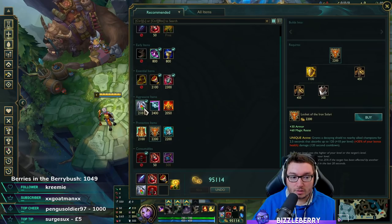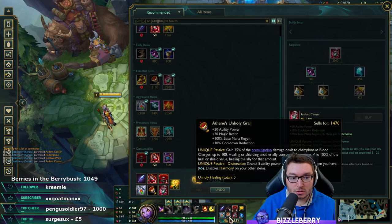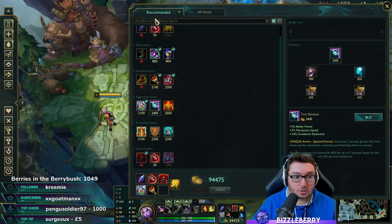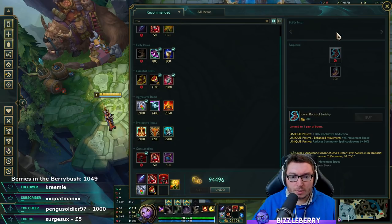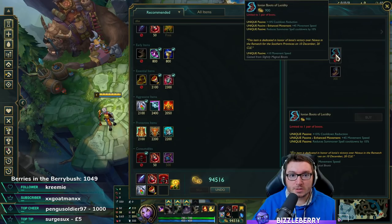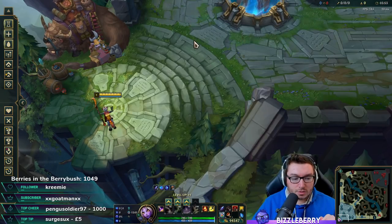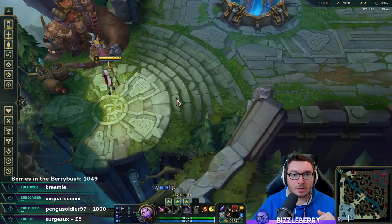Your third item is pretty flexible. Don't buy Locket because the active shield only scales off bonus HP and Soraka won't have much of that. You'll likely end up with three healing items: Redemption, Athene's, and Ardent Censer. Other options include Knight's Vow, Shurelya's, Twin Shadows to catch people out, or Zhonya's if you're worried about assassins. For boots, Boots of Lucidity work nicely with Transcendence since excess CDR converts to AP. Alternatively, Merc Treads or Ninja Tabi if you need to be tankier.